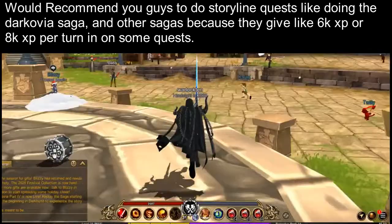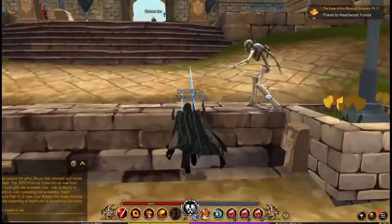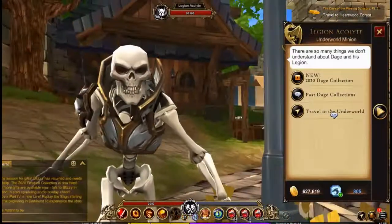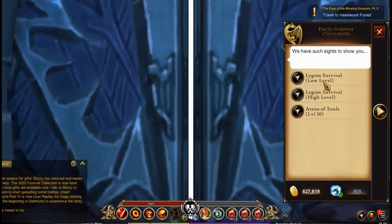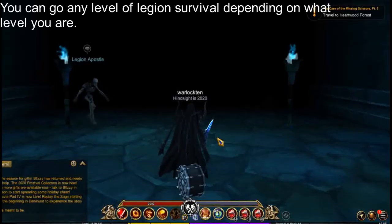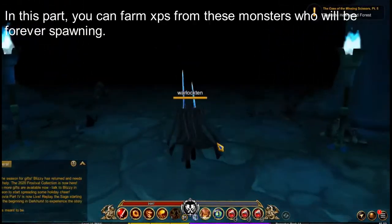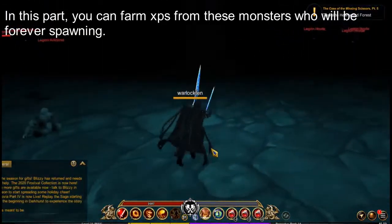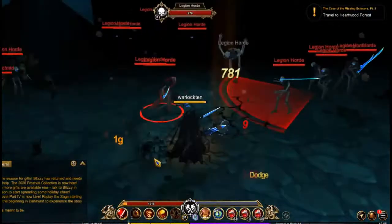So the second on my list is to basically go to the underworld — go to the underworld and follow where I go. Go to the legion survival; you can go to low level or high level, and in this way you just farm for kills so you can get XP — legion horde, you attack this.